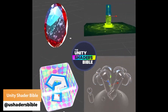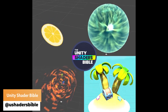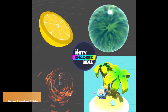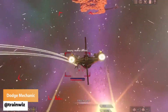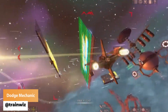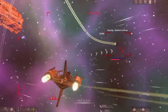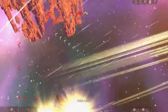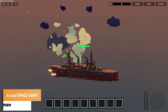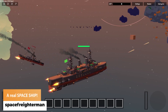The Unity Shaders Bible has all their crazy visual effects and shaders as a case study in their Bible. And Space Freighterman has got a flying ship where you don't even need any sea.